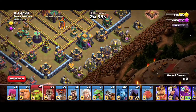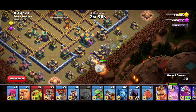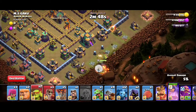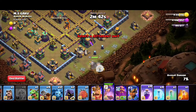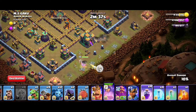First of all, you have to put 2 sneaky goblins to clear them. Ignore the background noise. Archer Queen will drop — now you have to save 2 sneaky goblins to clear them. Goal: easily take down the Archer Queen.